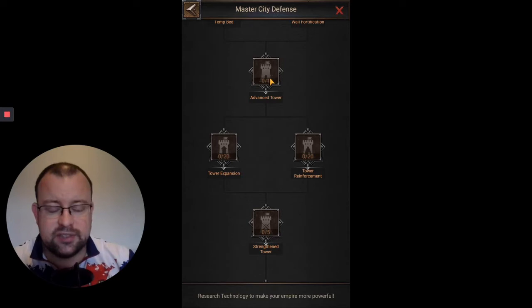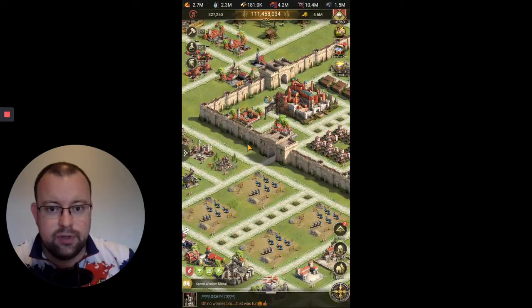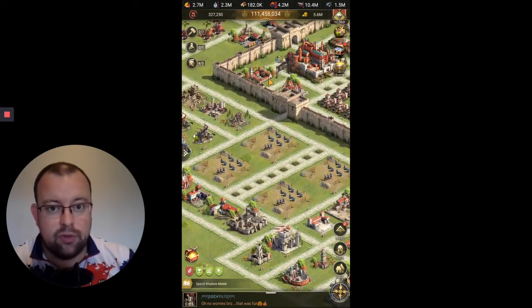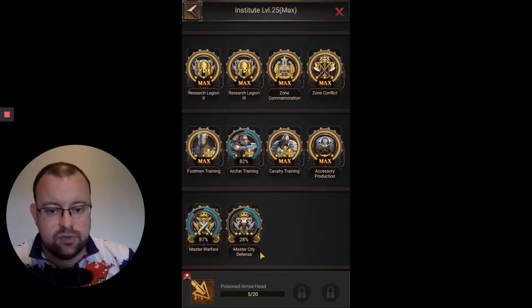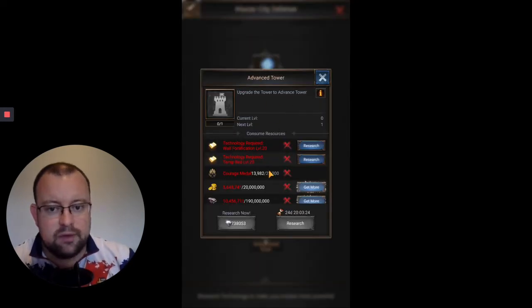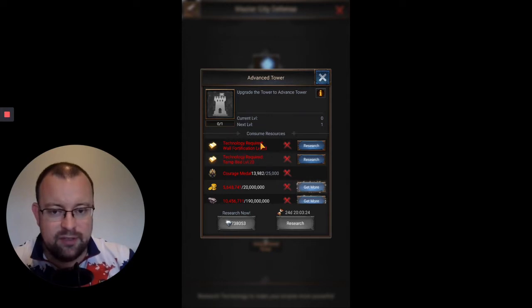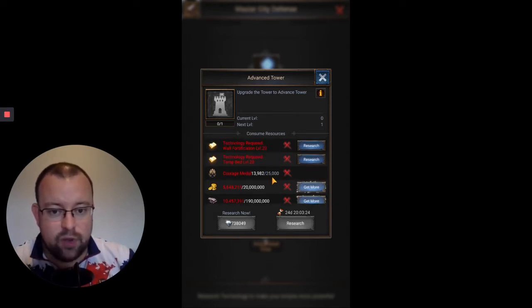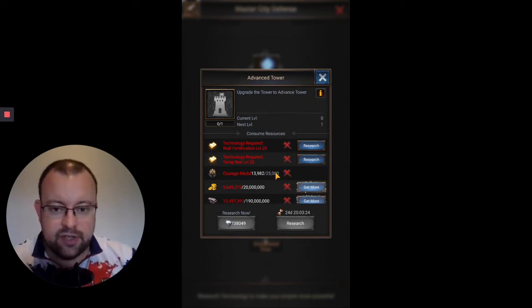Next we're on to Advanced Tower. You've got your normal watchtower which helps defend your castle when you're sieged, killing a certain level of troops. In Master City Defense, the Advanced Tower option upgrades your watchtower to be more powerful. Now, this is going to be a bit of a stumbling block — you have to finish the previous two elements to level 20, and then it requires 25,000 Courage Medals. That's the most I've seen in any research on the game.